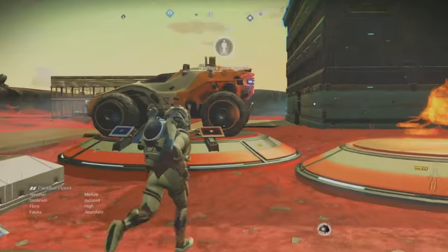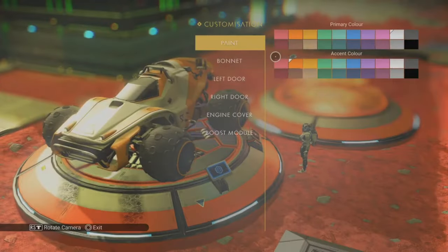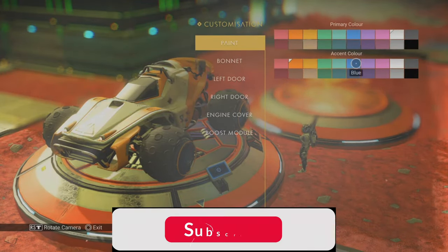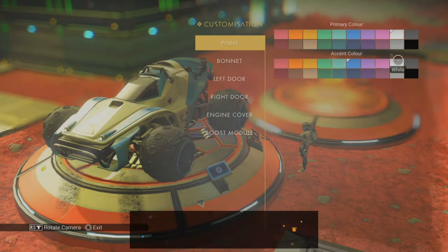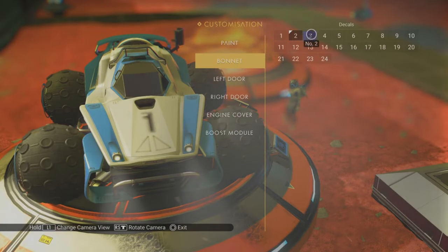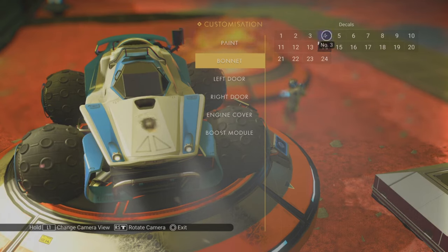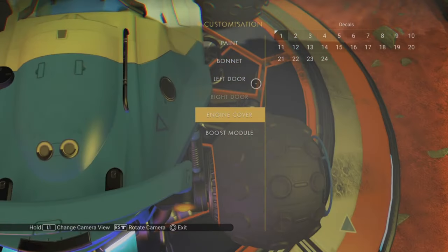The good news when summoning your exo craft is that their inventory and any installed technology will be present no matter where you summon it from — be that a different planet, a different star system, or even a totally different galaxy. Finally, you can customise your exo craft's appearance. It's not that in depth, so you can't change the components or size, but you do have the ability to change the paint colours, decals and boost particle colours using the orange panel at their respective summoning stations.